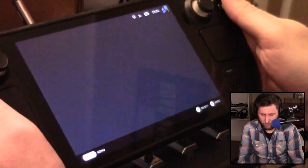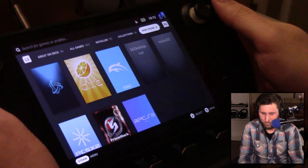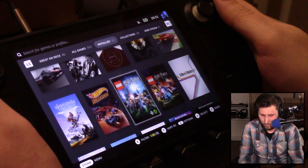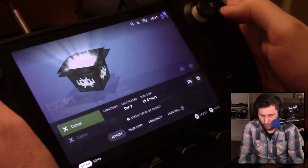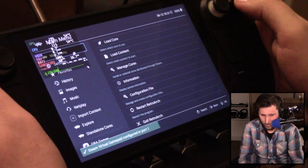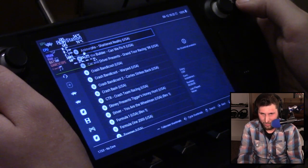Let me do just one last emulator to show you something I've been hinting towards. This one is actually installed through Steam itself — it's called RetroArch. You can download it right off the Steam store and it works right out of the box, and works great. And with that we get into PlayStation 1.